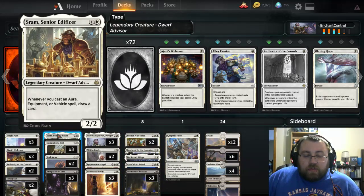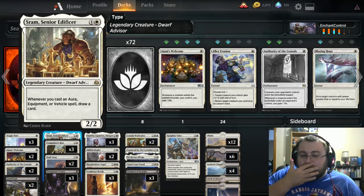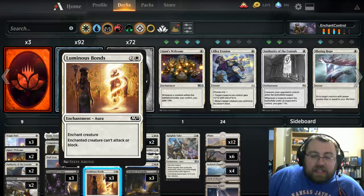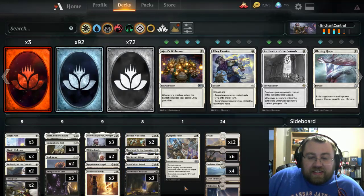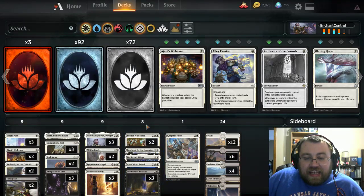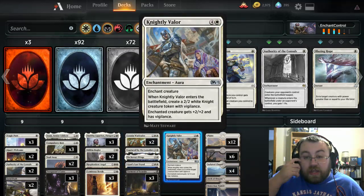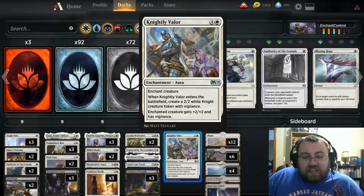I also decided to put one Sram in here as a one-of, just because I figured it could be a semi-draw spell with the current iteration. We also have Luminous Bonds as another control-based aura. Knightly Valor is used to either attach to Danifa or even Leonon Wardleader to make it intimidating.